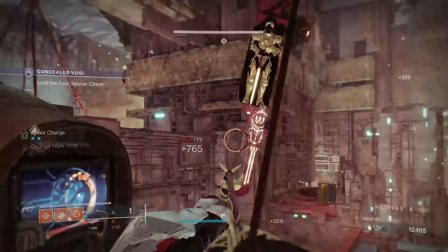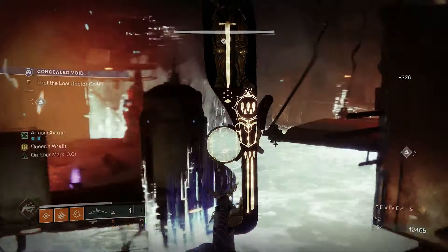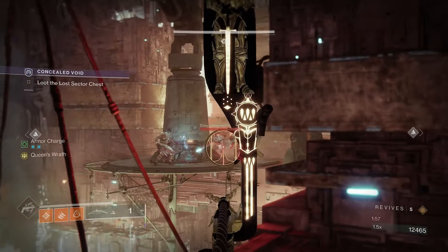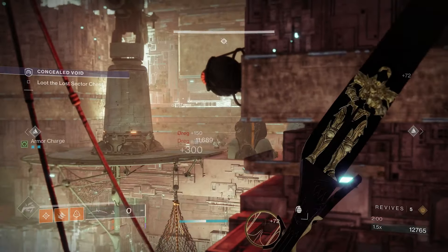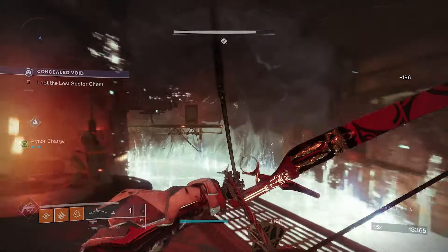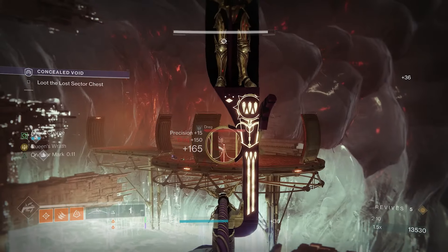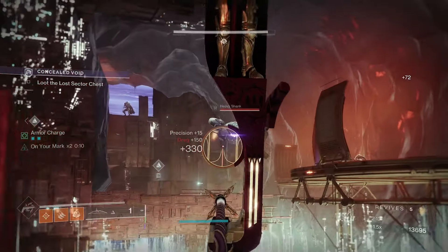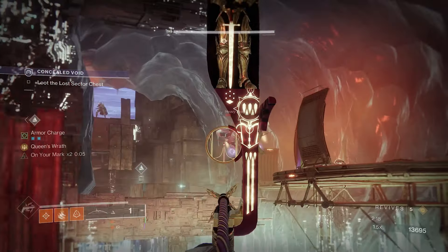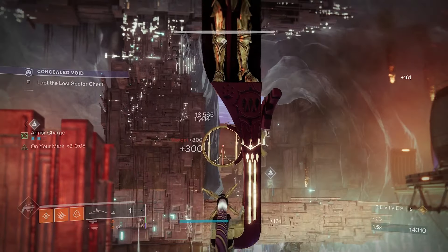There's gotta be some more enemies over there — I think there's an Overload over there as well. Looks like there's no more here. I don't think there's an Overload after all, I think we're good. I don't know why I think there's a lot more champions in here — my memory is playing tricks on me between the master and the legend. But yeah, we just want to use our Overload cover and the power of our bow to kind of make this easy.